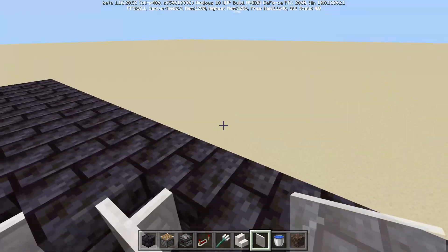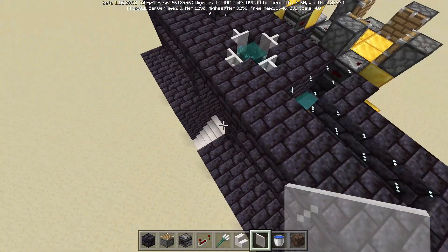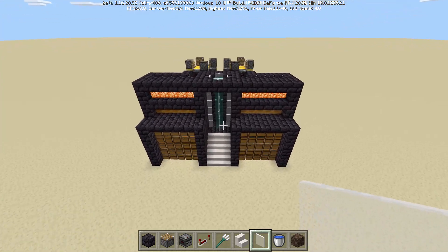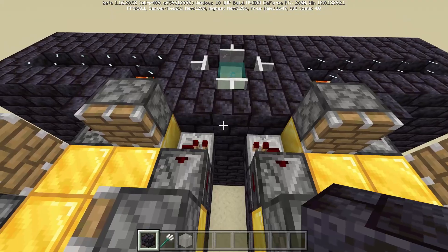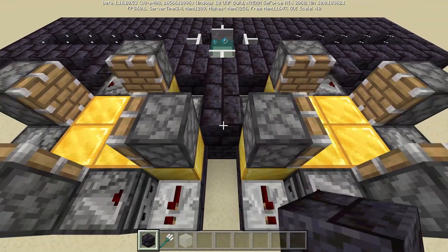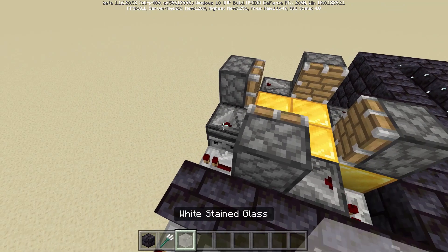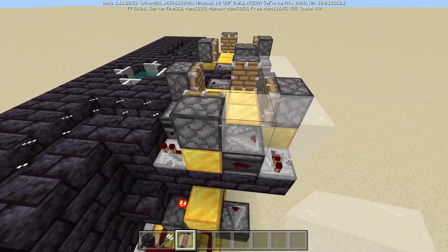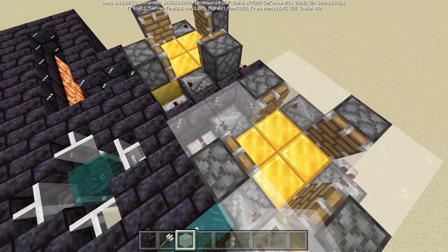Once we've got the water elevator all filled in with our source blocks, we should have something looking like this to deliver us straight up onto the top. I've usually got either a pair of wings or feather falling, so in this system I actually have not designed a way to come down. So maybe you guys can think of some clever or innovative way to install that yourself.